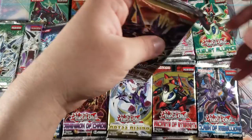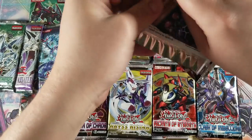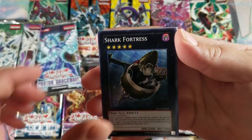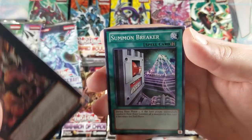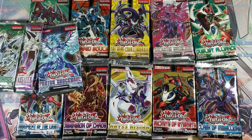Let's go back to Lord of the Tachyon Galaxy, see if we can pull anything crazy. We got one ulti — that's one ulti right there, better than nothing. Battling Boxer Headgear, Shark Fortress, Brotherhood of the Fire Fist Leopard, Tarakawa Knight, Heartbeast, Phantom Dragon, and no hollow again, guys. I feel like I should just call this the 'no hollow series' instead of 'Searching for Ultimate and Ghost Rares.'